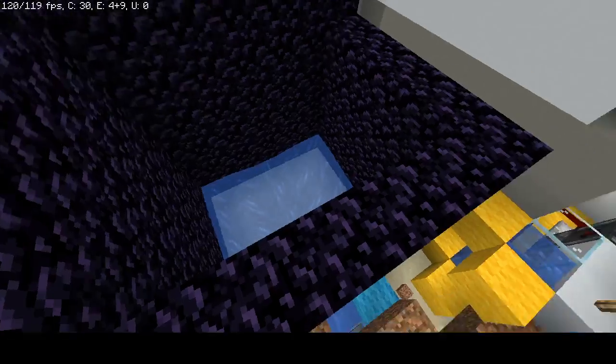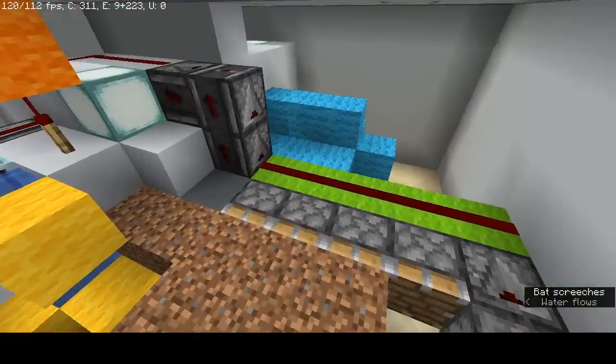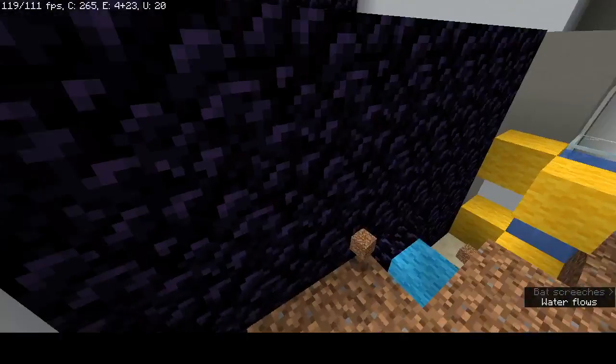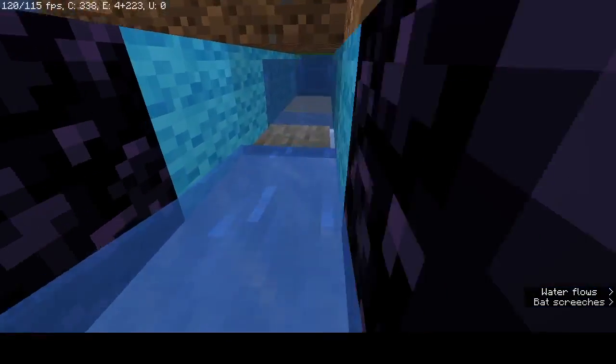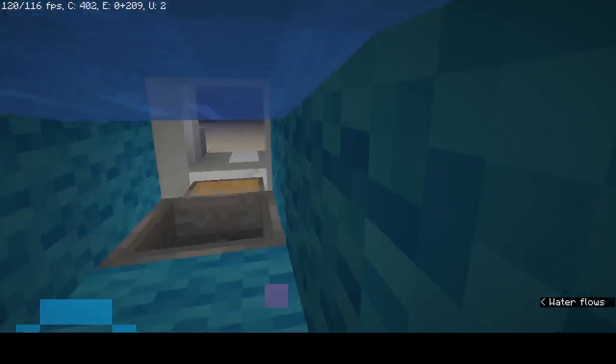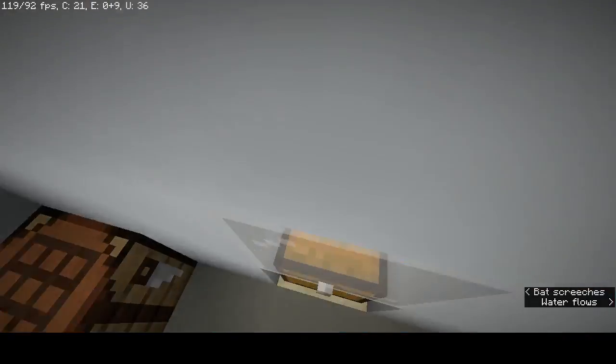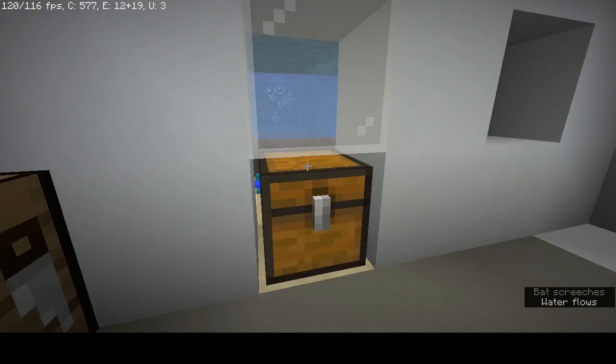So that goes ahead and just blasts down here onto our concrete powder. When the concrete powder gets blasted, it goes through this water stream, into this bubble column, through another water stream here. It gets collected up into a hopper and placed into this chest.